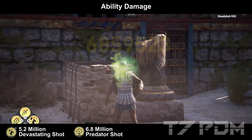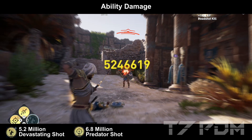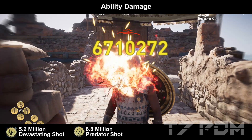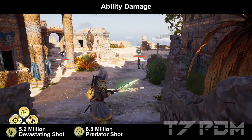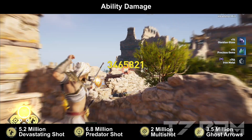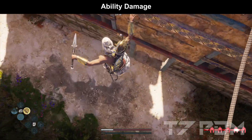No matter if you use poison, we will deal the same amount of damage even with fire arrows because we have the same damage with poison and fire arrows. Multi-shots will be slightly around 2 million damage on each target and Ghost Arrows will be around 3.5 million damage.